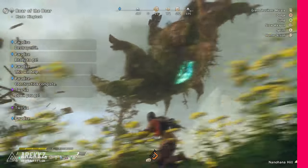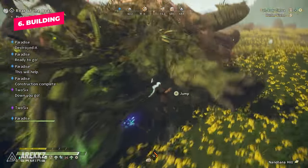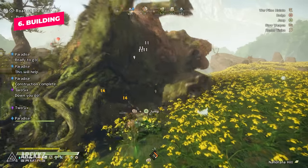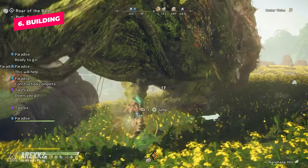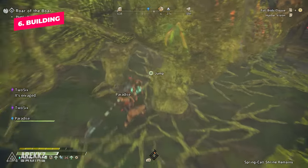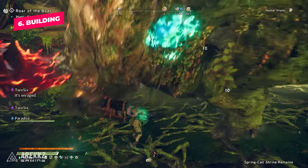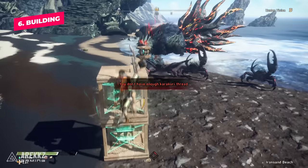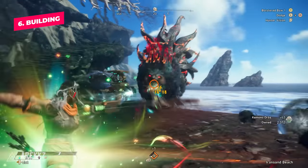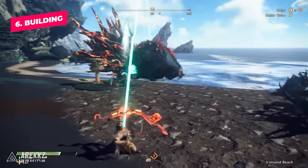Next is something Monster Hunter players won't initially be used to — the building system, the Karakuri. This is a fundamental part of combat in Wild Hearts, and you may initially think of it as something like Fortnite, but it actually functions more like switch skills or weapon arts. Make sure you're using and weaving these into your combos to perform better in the hunt. One thing to note is that most weapons, when jumping off a triple-stacked crate, result in a special big attack, so you definitely want to use these in combat.